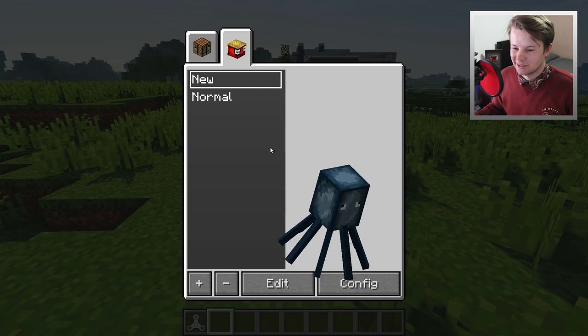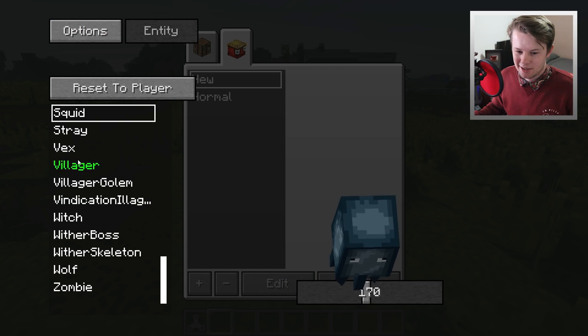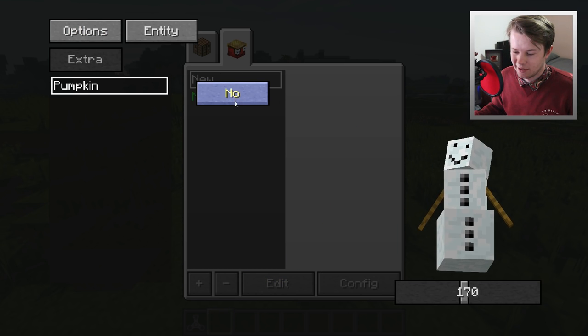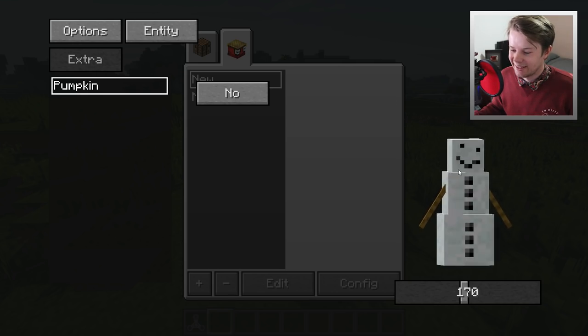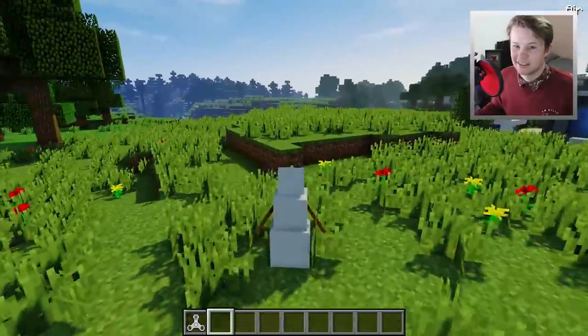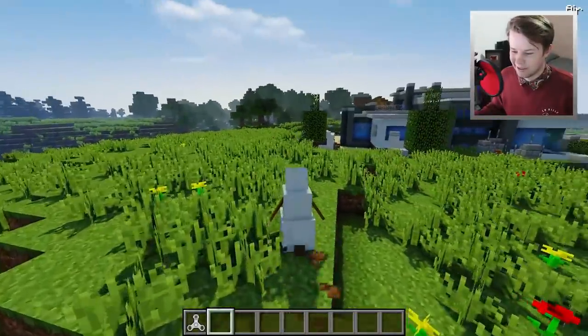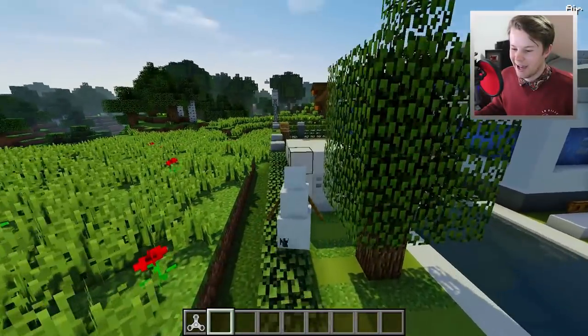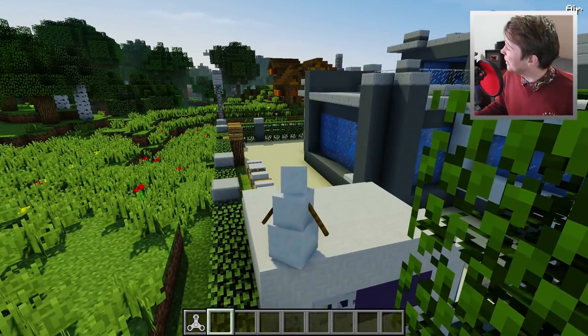Let's try being a squid. There are no extra options for it. You can also be a snowman without its head - that's something you don't usually see in Minecraft. They do actually have a face, you just never get to see it.